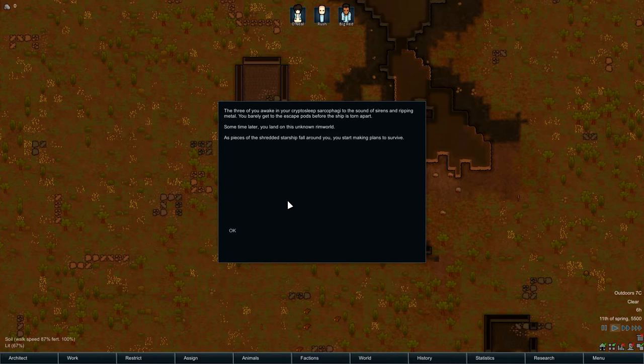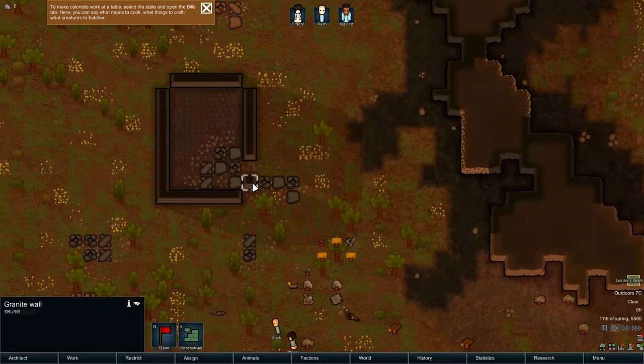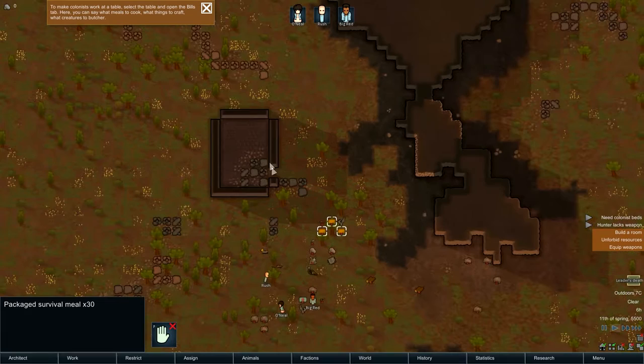Hey guys, this is Last Brohekin and we are coming at you with a new series — more of a tutorial slash first look at RimWorld. It'll maybe be a series depending on how you guys like it. We'll just do a quick probably 30-minute playthrough right now just to get the feel of the game. It is a colony survival simulator — three of you awake in crypto sleep sarcophagi to the sound of sirens and ripping metal, barely get to the escape pods before the ship's torn apart. You land on an unknown Rimworld as pieces of the shredded starship fall around you.